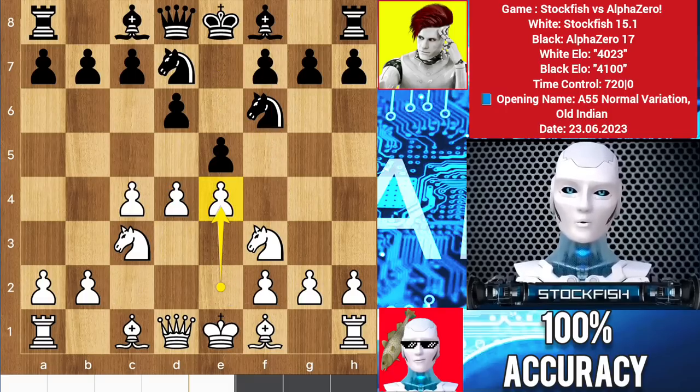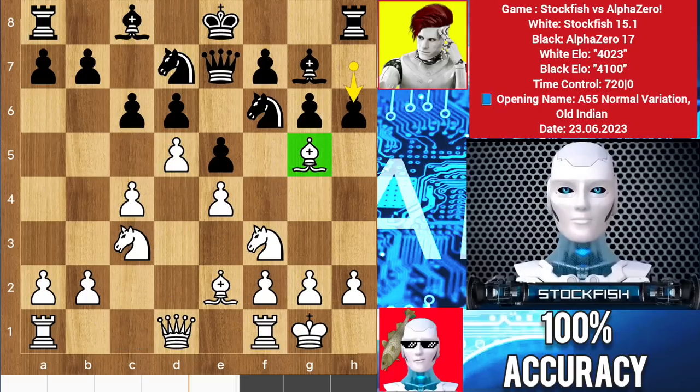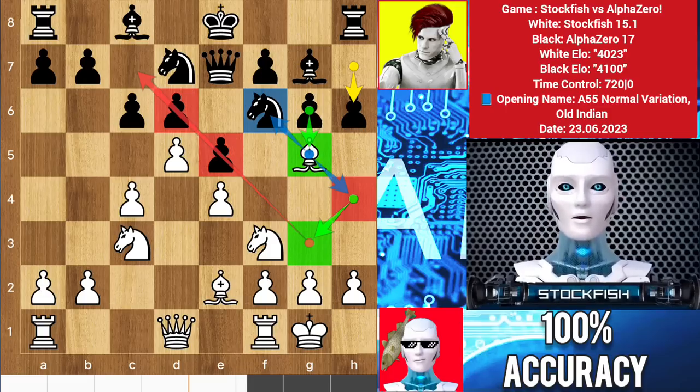Here we have e4 to counter the center. He played c6, bishop e2 by me, g6 to plant the bishop on this diagonal to put pressure on the center, castle, bishop g7, and I pushed the d-pawn. Queen e7, bishop g5, h6 to kick out the bishop. Success usually comes to those who are too busy to be looking for it.